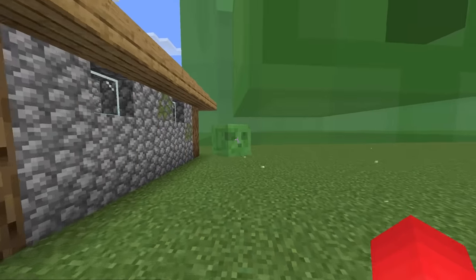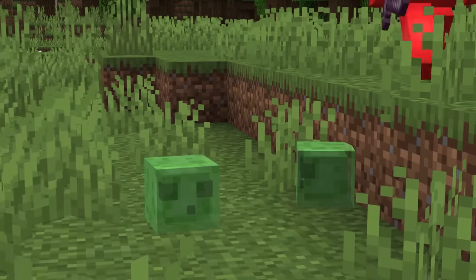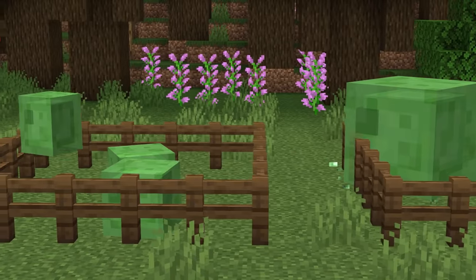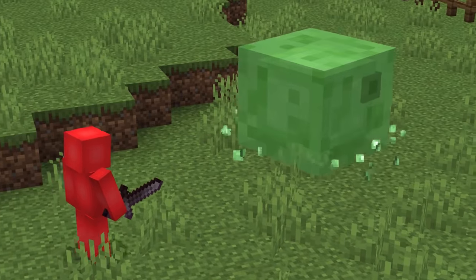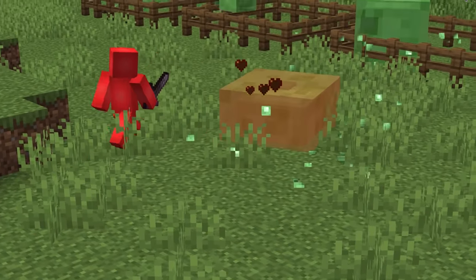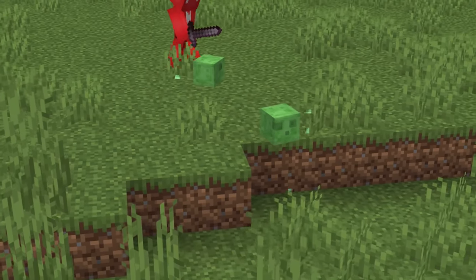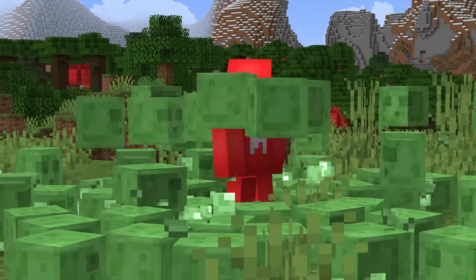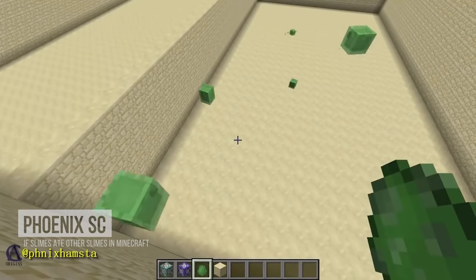Number five: this is a feature we've all imagined at some point — if we can break slimes apart, there'd be some way for them to join back together. Not only would this be a logical fit, but it would add an additional challenge to fighting slimes. Right now, the optimal strategy is to break apart the big ones and clean up the littles afterward. However, if tiny slimes had AI to prioritize merging back together, that would keep the tension high even when they can't hurt you.